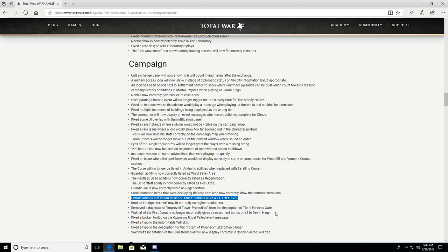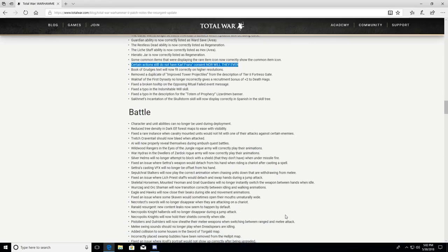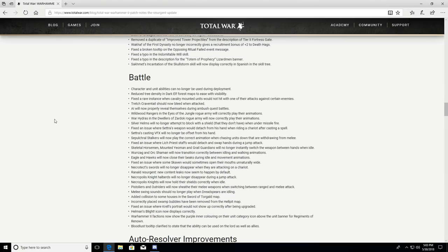The Book of Grudges text will now fit correctly at higher resolutions — in my case it was not fitting correctly. Removed a duplicate 'Improved Tower Projectiles' from the tier two fortress gate description. Work off of the First Dynasty no longer incorrectly gives a recruitment bonus of +2 to Death Hags. Fixed a broken tooltip on the Opposing Ritual Failed event message. Fixed a typo on the Indomitable Will skill. Fixed a typo on the Totem of Prophecy Lizardman banner description.